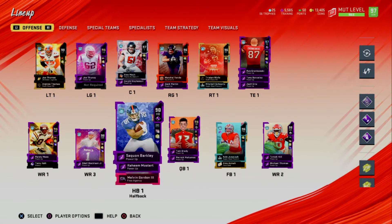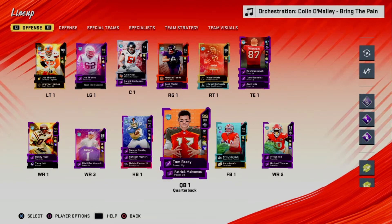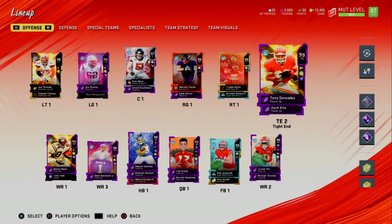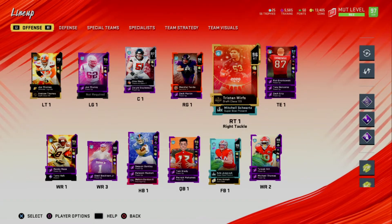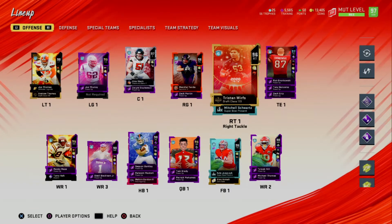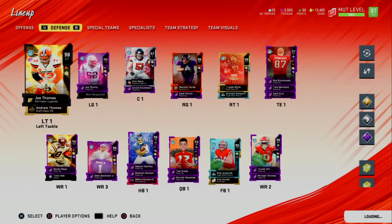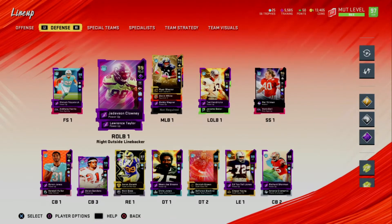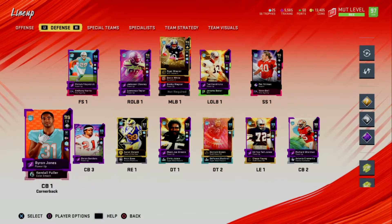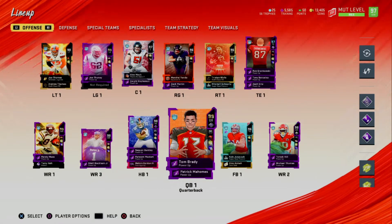Let me break down the team I'm rocking. Most players are the same from the Tua video, but today Gronk and Brady are in the lineup. Brady at quarterback, Saquon, Odell, Moss, Tyreek, Gronk starting at tight end, Tony G as backup, and Tristan Wirfs because he's also a Buccaneer with a great card. Marshall Yanda, Alex Mack, Joe Tooney, and Joe Thomas protecting Brady. On defense: Minka, Clowney, Shazier, Hendricks, Tillman, and Byron Jones. I think we're ready to get into the gameplay.